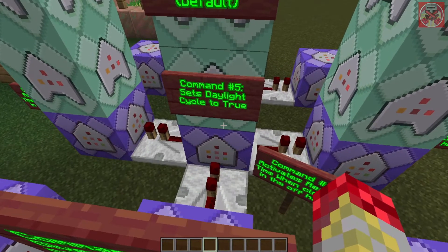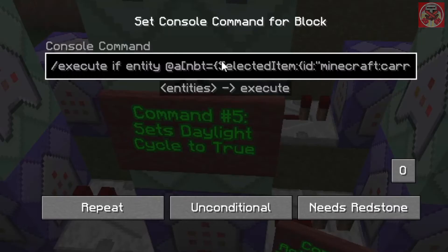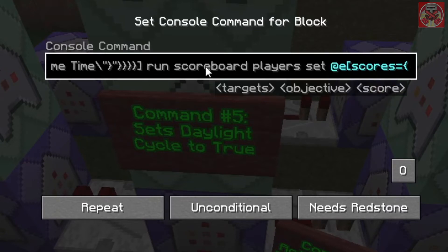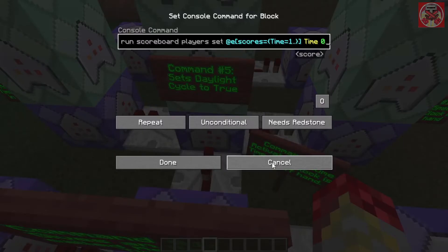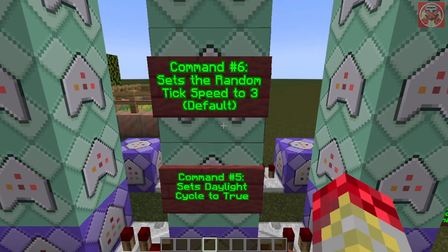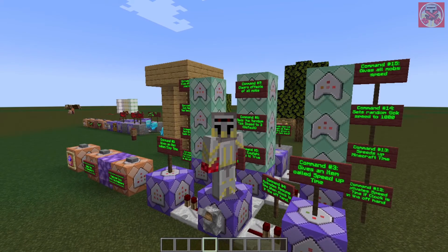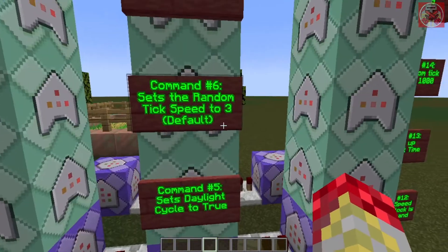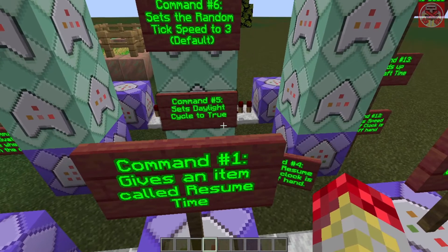Starting with the middle pillar, which controls resume time: when the carrot on a stick named 'resume time' is selected, it runs scoreboard players set @e with scores {time=1} time 0. The next command changes the gamerule doDaylightCycle to true, keeping the daylight cycle running normally. After that, it sets the randomTickSpeed back to 3, which is the default tick speed in Minecraft. Finally, it clears the effects of all mobs affected by the master time clock.